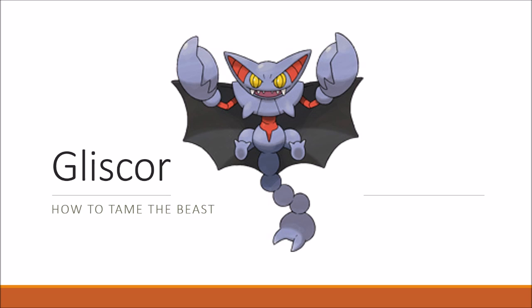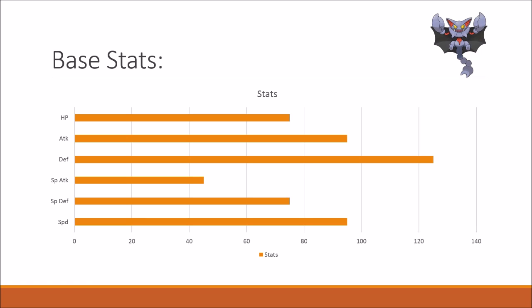Gliscor definitely has its perks, so let's have a look at what it can offer on a team. Looking at its base stats: HP is 75, attack is 95, defense is an amazing 125, special attack is a lackluster 45 — but you're never really going to use special attack. Special defense is again 75, and it has a really good 95 speed. It definitely has some potential suggested by its stats, especially in physical defense.